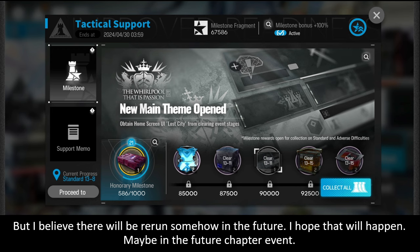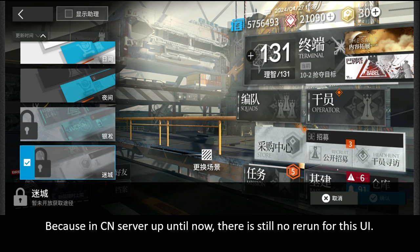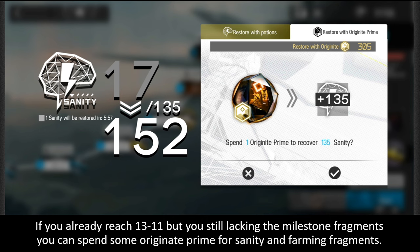I believe there will be a rerun somehow in the future — maybe in a future chapter event — because on the CN server, up until now, there is still no rerun for this UI. If you've already reached 13-11 but are still lacking milestone fragments, you can spend some Original Prime for sanity and farm fragments.